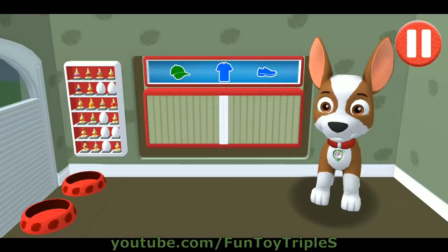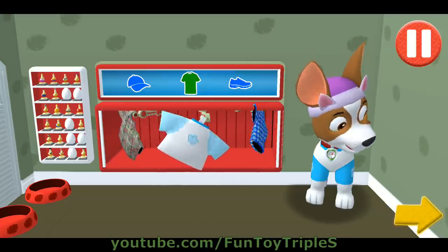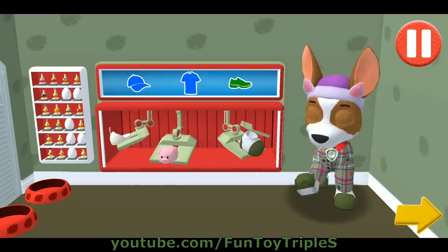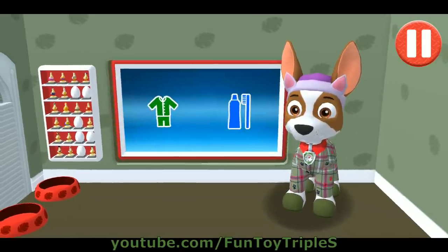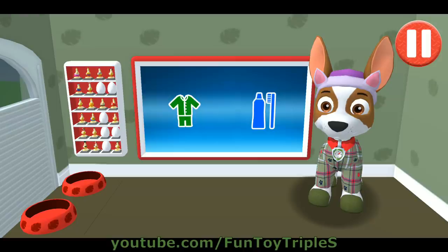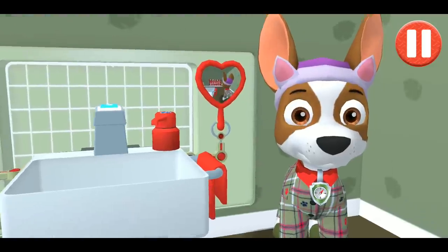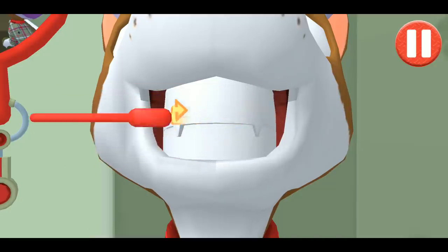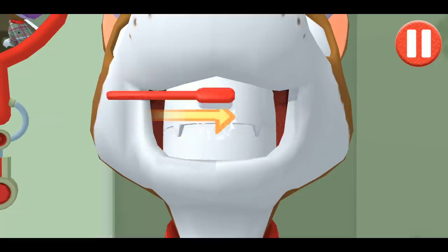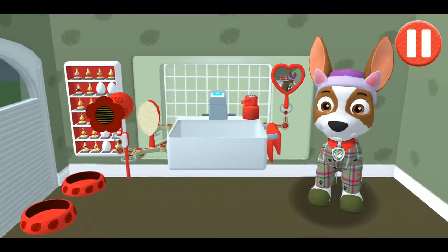Tap the arrow to go to the next activity. These pajamas are cozy! It's time to clean your pup's teeth. Tap the picture of the toothbrush. Swipe to brush up and down. Swipe to brush around and around. Swipe to brush back and forth. You did it! You scrubbed each and every tooth. Looking sparkly white!